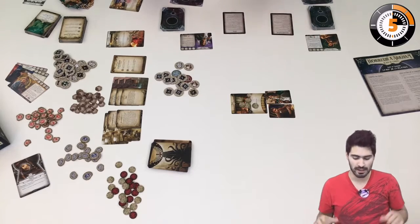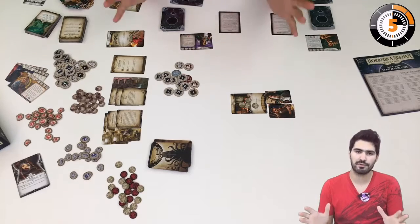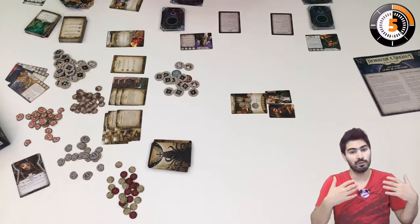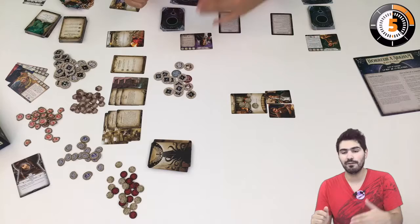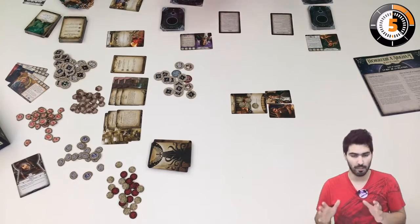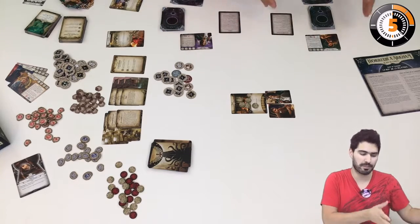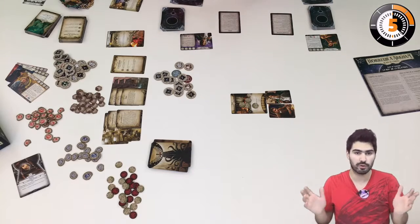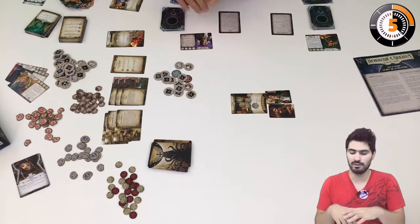What you do on your turn is very simple. First you have the mythos phase, but you don't perform it on the first turn. Then you move on to the investigation phase. In the investigation phase you may perform up to three actions per player. Each player performs all of his or her actions, then the next player takes their full turn. You choose the order, but you must complete your turn in its entirety.